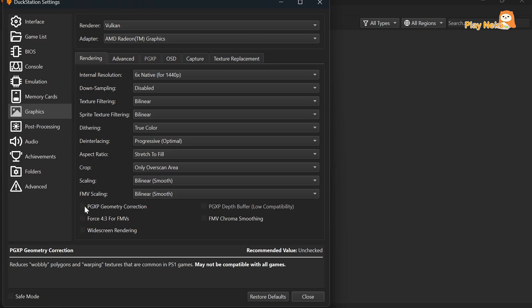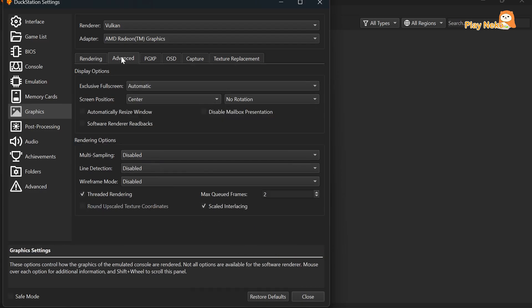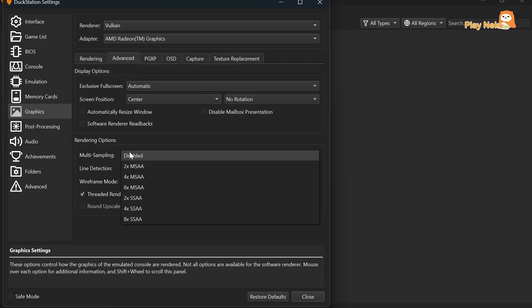Next, we move on to the Advanced Graphics settings. Here you can enable several important options: PGXP Geometry Correction to fix distortion on 3D objects, Force 4:3 for FMVs to keep cutscenes in their original aspect ratio, Widescreen Rendering to make the game fit widescreen displays without stretching, and FMV Chroma Smoothing to make video cutscenes look smoother with cleaner color transitions. In the Advanced section, you'll find Multi-Sampling, which smooths out the game's graphics. Higher settings look better but use more GPU power. For smoother performance, use 2x or 4x MSAA. If your PC is powerful, enable SSAA for the best visuals.